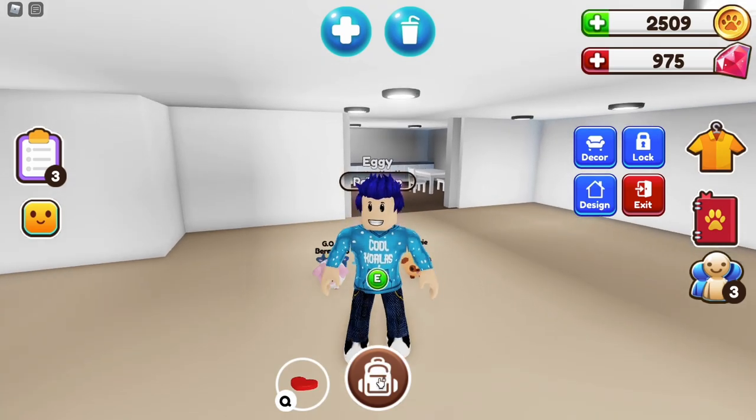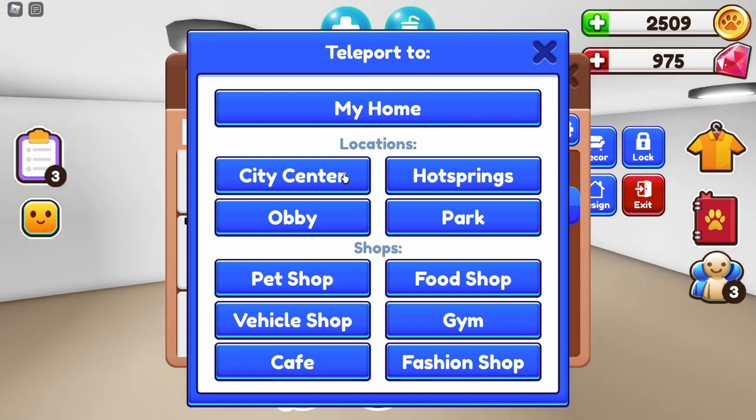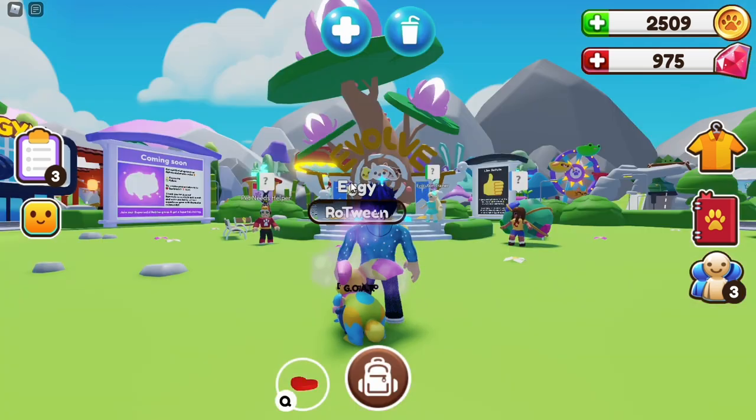They've also added quick teleporting. So if we go to our bag, we can teleport to: my home, city centre, hot springs, obby, park, pet shop, vehicle shop, cafe, food shop, gym, and fashion shop. So we are going to go to the city centre.